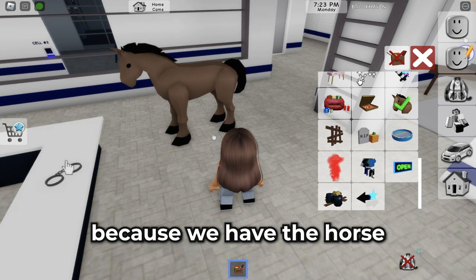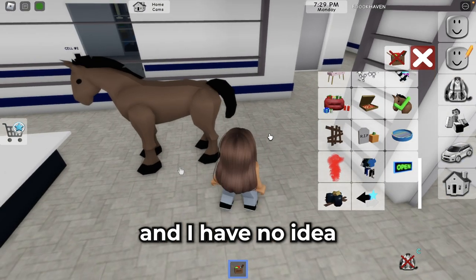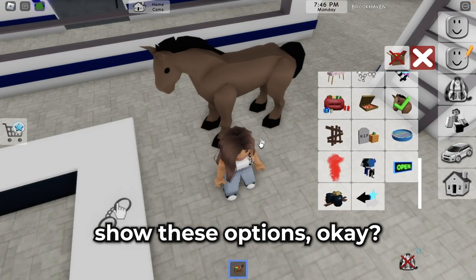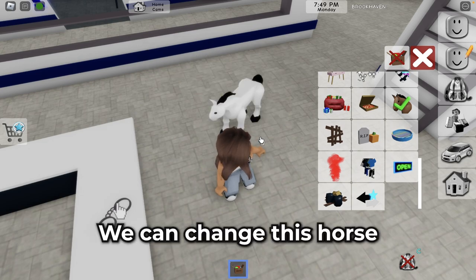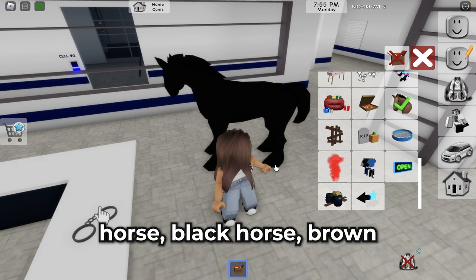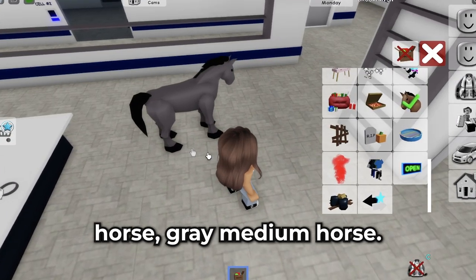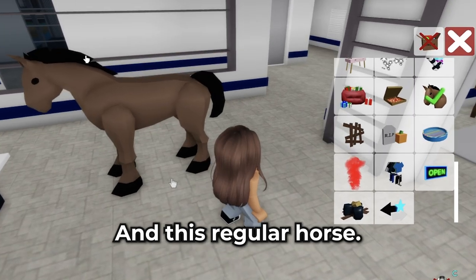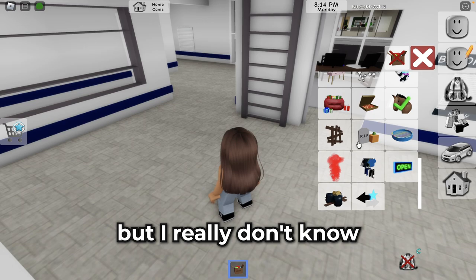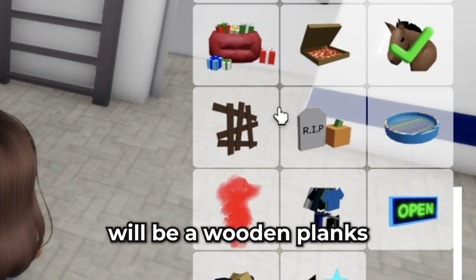I have no idea why we have it here — we can already sit on the horse. I just want to show these options. We can change this horse to a small horse, black horse, brown horse, medium horse, gray medium horse, and back to the regular horse again. I think it's a good option but I really don't know why it's here.